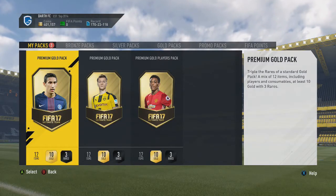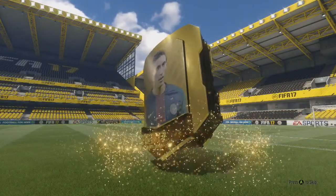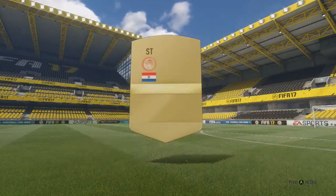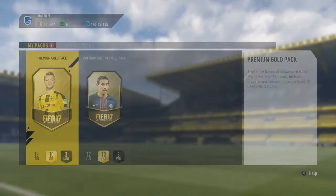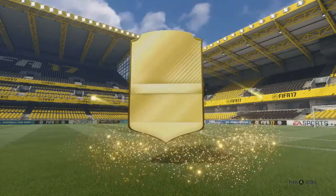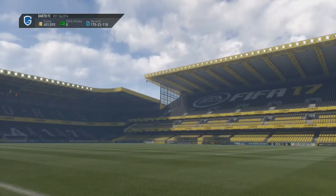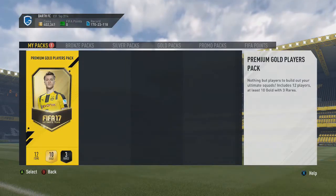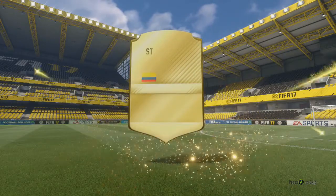Now we've just got the premium gold packs. We'll knock open the first one — there's a little delay on there. It's not even a rare gold player, so no one's going to sell for anything in there. Next premium gold pack — it's not a walkout, but it is a rare gold player. Finally. It's going to be Zaza — not too bad. I think he might be going for a bit because of the related SBC. Finally, a premium gold players pack, so we get three rare gold players.